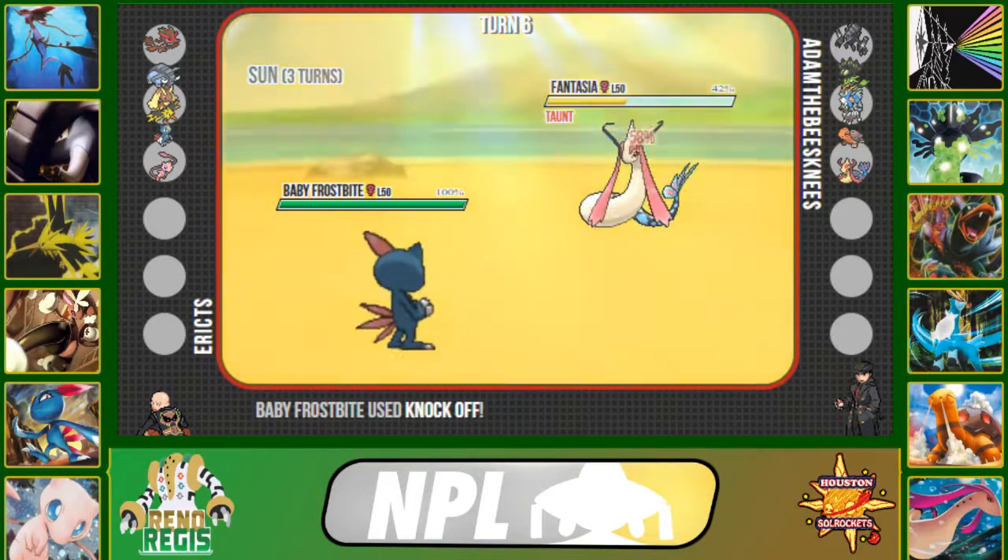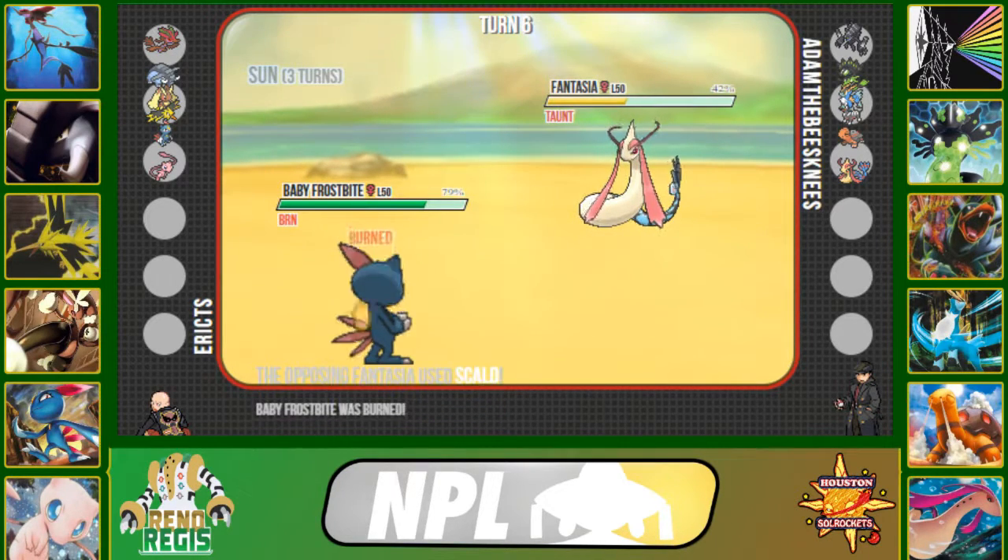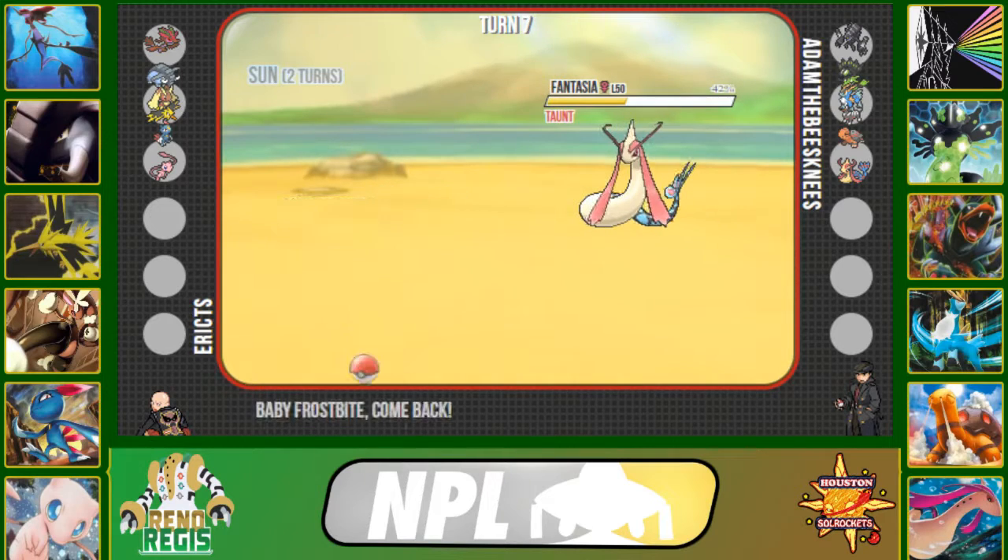Dragon Tail forces me into my Sneasel. I can click Knock Off here, get rid of its Leftovers, and stall it out with Mew later in the game. Dragon Tail won't do nearly enough to me. He clicks Scald and unfortunately gets the burn, which is actually pretty devastating because now we're going to be doing a lot less damage.